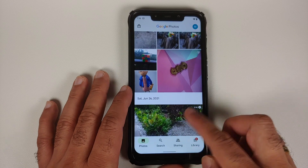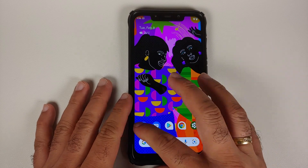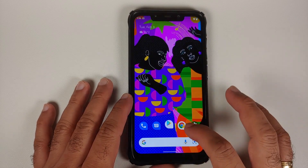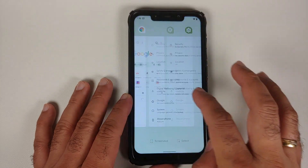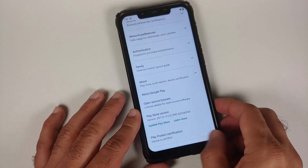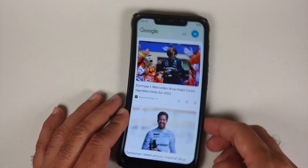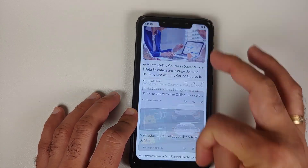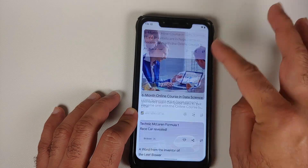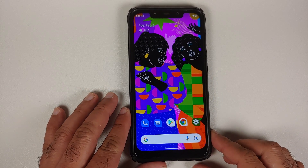Unfortunately, Magic Eraser is not available on this specific build. App opening animations are pretty smooth, recent apps are smooth, and switching between applications has no issues either. The Google Feed is smooth once content has cached, and the transition from Google Feed to the home screen is smooth as well.